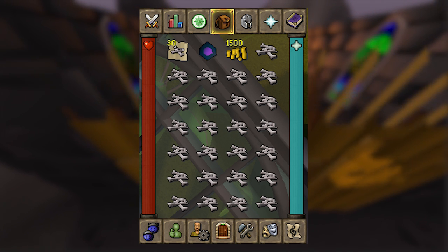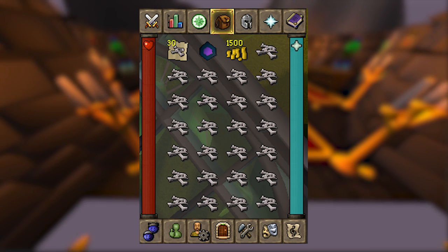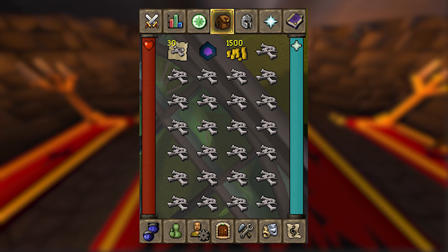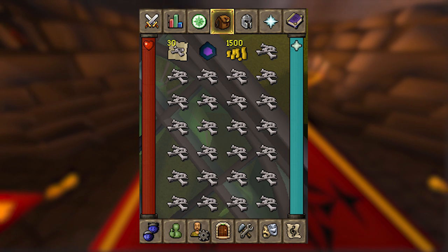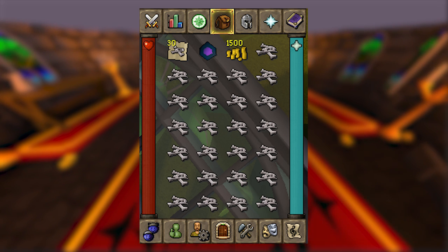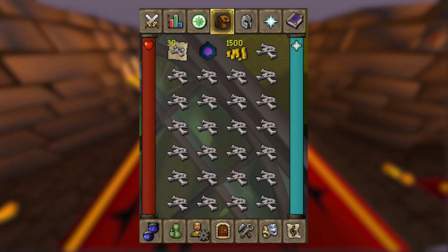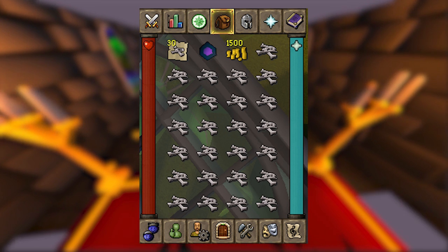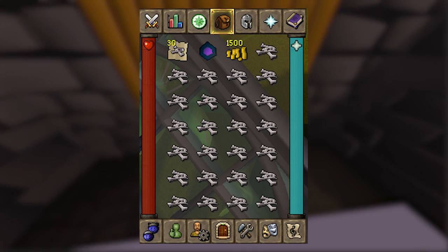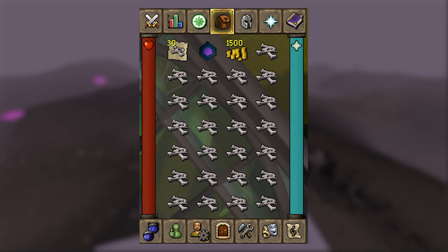The inventory I bring when I go out into the wilderness includes 30 noted dragon bones, a locator orb, 1500 coins, and the rest of the slots filled with dragon bones. The reason I bring 30 noted bones is because you can use the druid out there and he will unnote your bones for 50 coins each. 1500 coins is just enough to cover unnoting 30 bones, which speeds up prayer training significantly — however you are risking more when you die, so the risk versus reward is up to you.